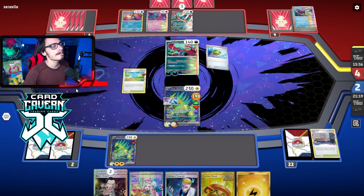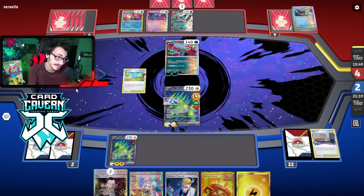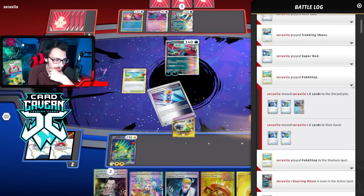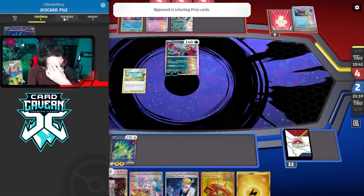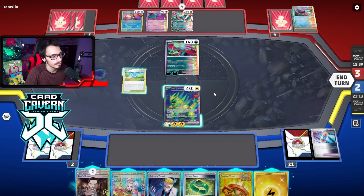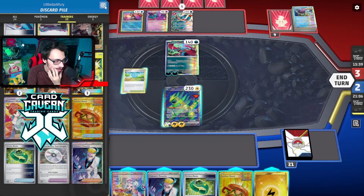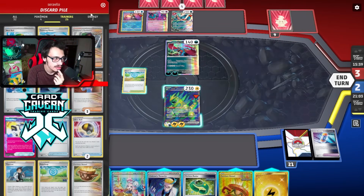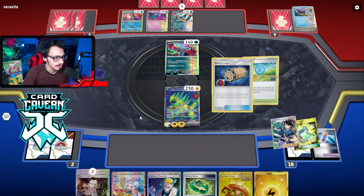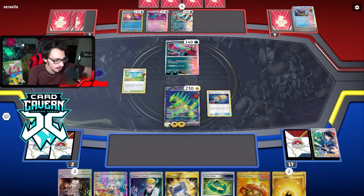210 damage - it's not looking good. Why did I have to prize my last Thorns? That's depressing. Can I find Future Booster Capsule? Nope. It's kind of down to whether we find that Future Booster Capsule. Got to thin the deck. We got a Poke Gear - it actually paid off! If we can find Arvin here we might be cooking. There's one in the deck. One Future Booster Capsule - we got it! Now my opponent needs to somehow win the game.